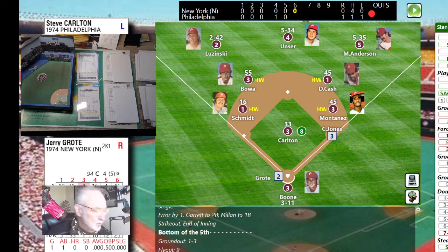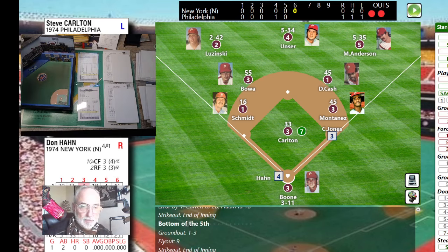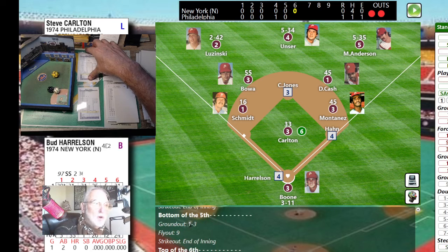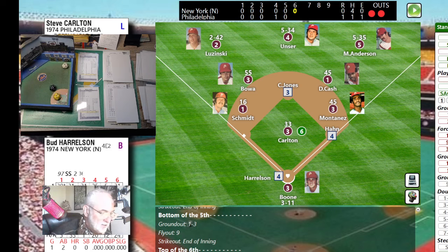Jones goes and a seven on the hit-and-run — that's a fly ball to center. Jones has to hustle back, throw to first — and he's safe. Han up with two outs — pitch is 22, ball four. Han manages a walk showing some patience. Runners on first and second for Buddy Harrelson — rest in peace, passed away just recently.